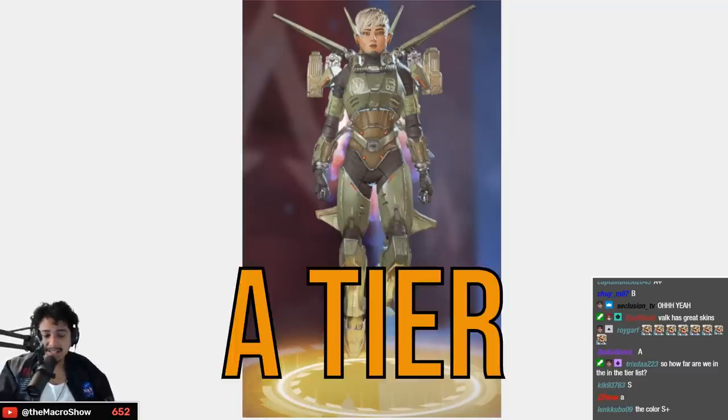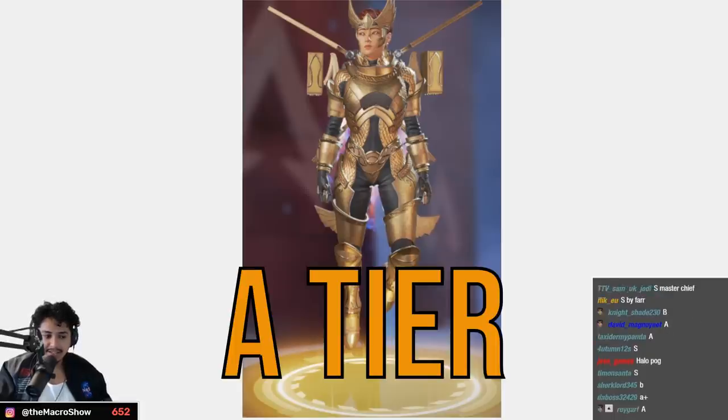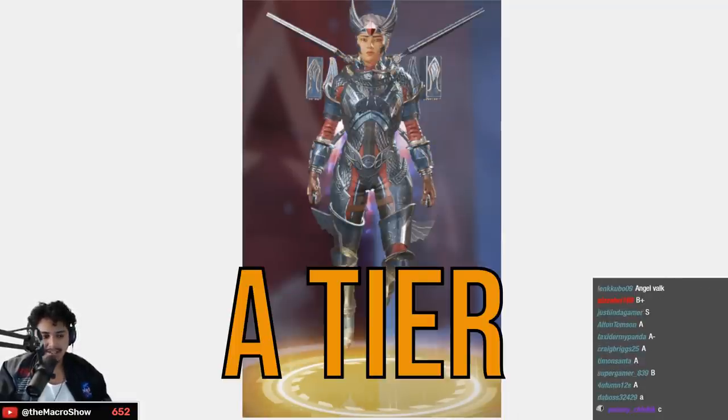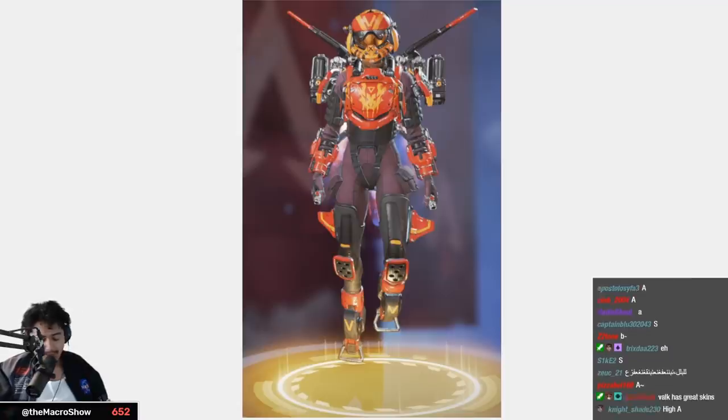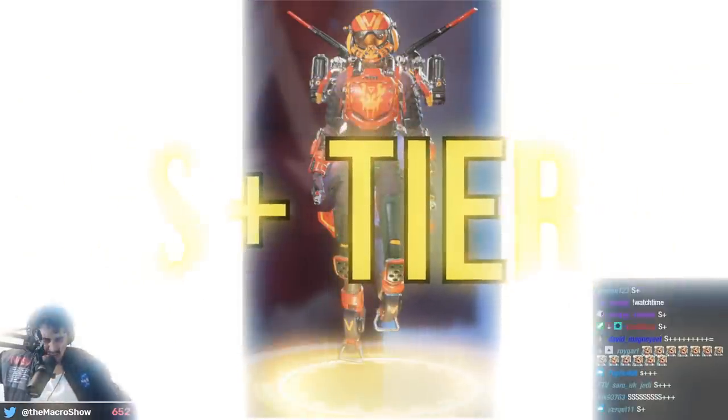The golden Valkyrie — A tier aesthetic for sure. Azure Blessing — A tier as well. I am a Titanfall fanboy so you know what I gotta do — do you guys hear the angel sounds? S plus.